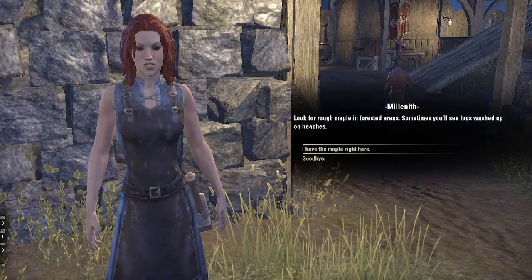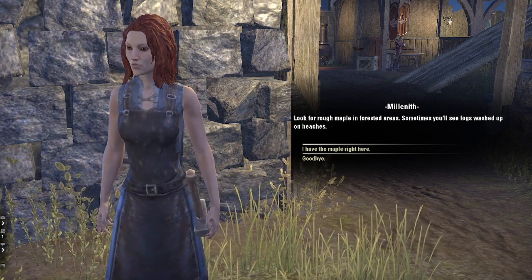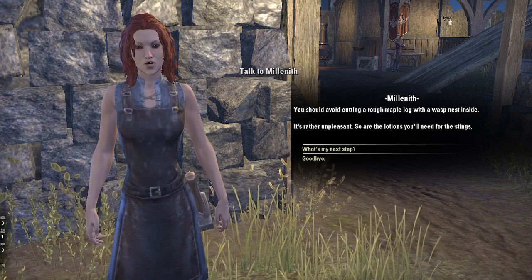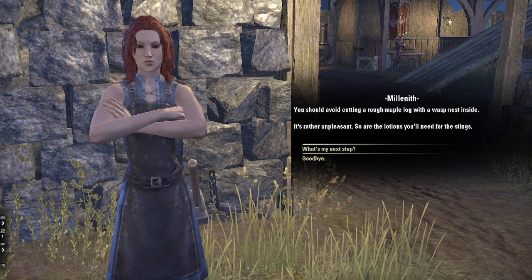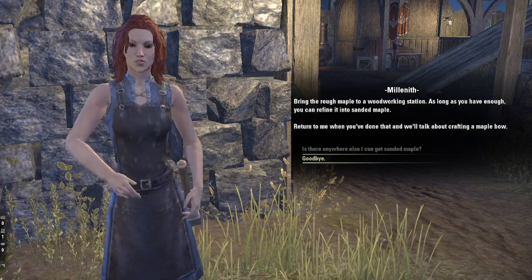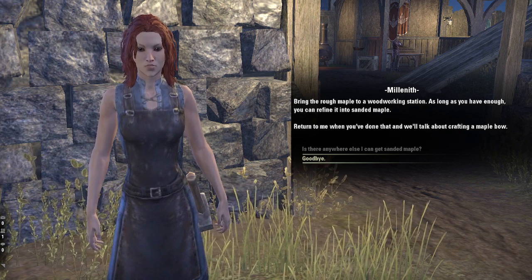Look for rough maple in forested areas. Sometimes you'll see logs washed up on beaches. You should avoid cutting a rough maple log with a wasp nest inside — it's rather unpleasant, and so are the lotions you'll need for the stings. Bring the rough maple to a woodworking station. As long as you have enough, you can refine it into sanded maple. Return to me when you've done that and we'll talk about crafting a maple bow.